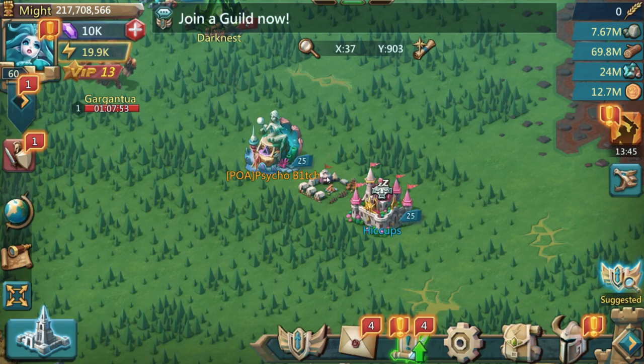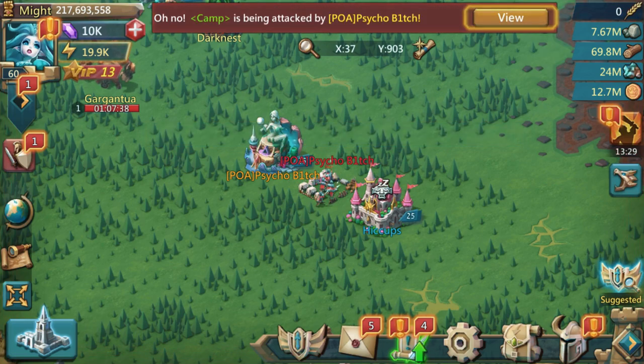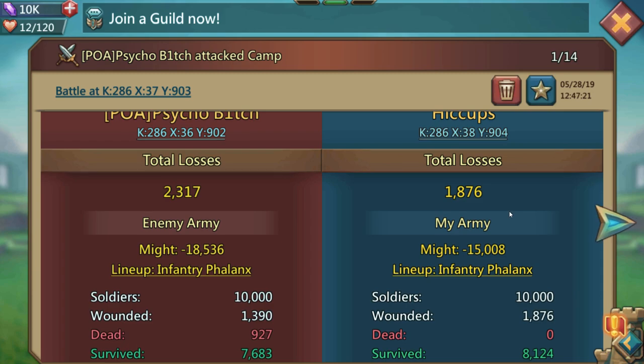Psycho does have a bit more research done than me - she has the level 2 army attack - but as long as I'm using the same person for both tests it should be absolutely fine. So here we go, the first test: defense with the Codex. She's going to send 10,000 range troops with no leader, no gear. Here comes the hit - we won that one! Let's go down and click on the battle report.